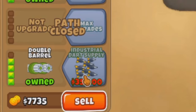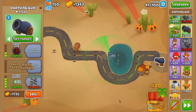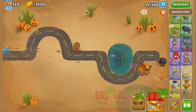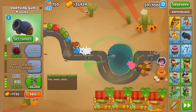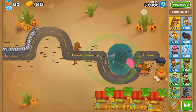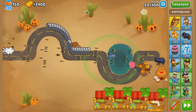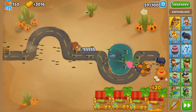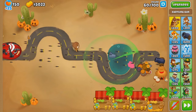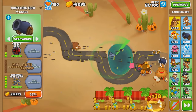And then we've got the tier 5: the Industrial Dart Supply. Description: 'Too many darts.' That's it — taking inspiration from Ninja Kiwi's very descriptive descriptions. And now for the tier 5. That's a lot of darts — how many streams are we getting? Let me count... I count at least 4 streams, although the fact that it's wiggling a bit makes it hard to actually see. I'd guess 4, with a lot more pierce, a lot more attack speed, and a lot more speed in general.